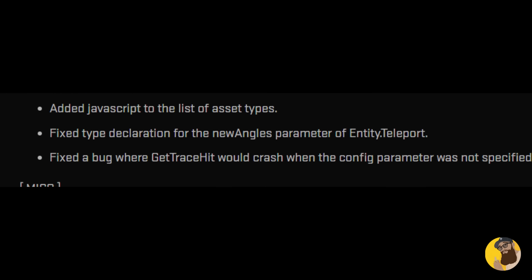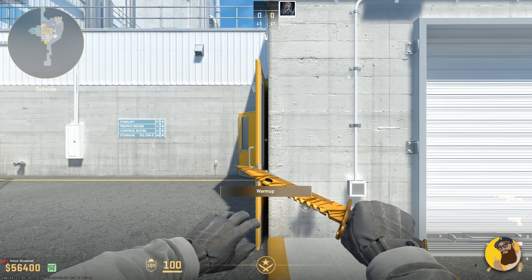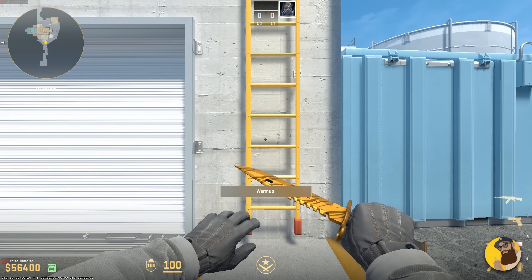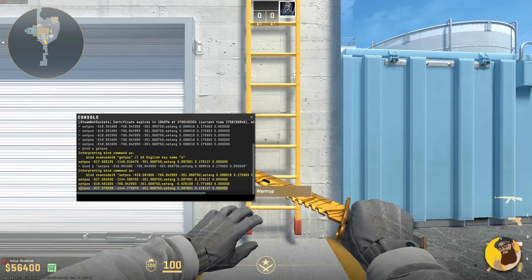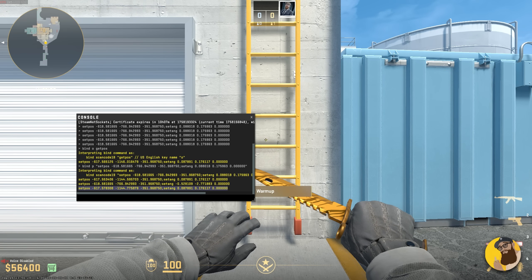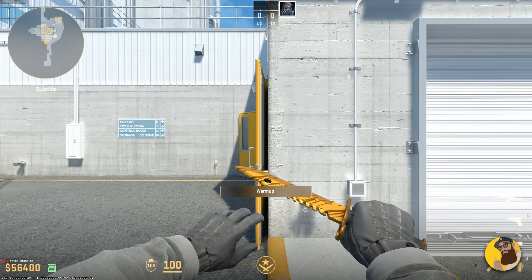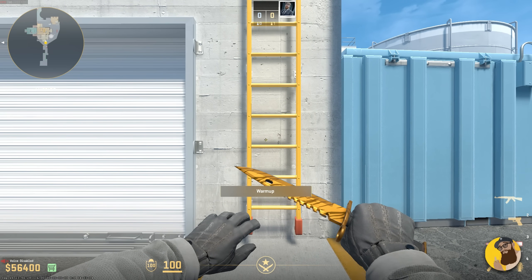Speaking of improvements, we get to the sub-tick patch note. Basically, real-time key presses should give more consistent speed gains no matter how the frame or tick was split — at least that's what I can tell from this patch note. So I decided to test it. I want to be very clear and say that I am no expert, and the way I tested it is definitely not the best way. But I think I was able to conclude that there is, in fact, an improvement — at least it aligns with what Valve is saying, which we shouldn't forget.